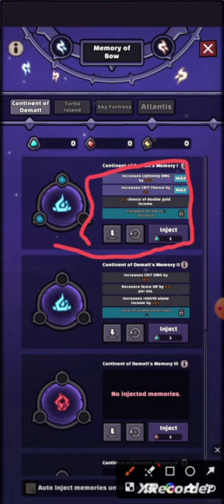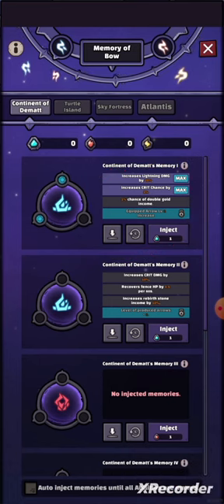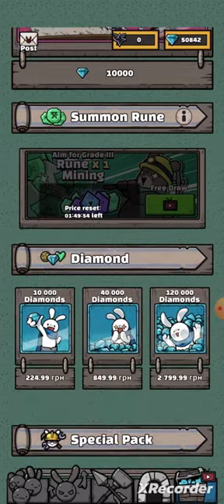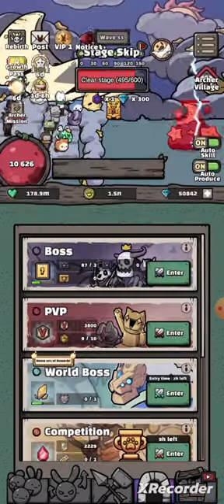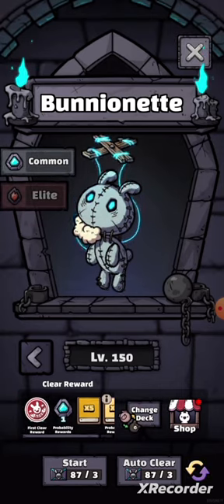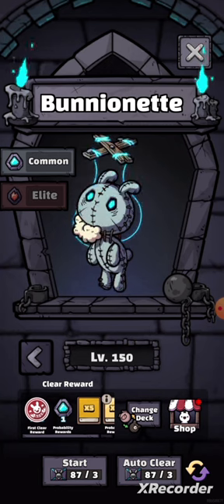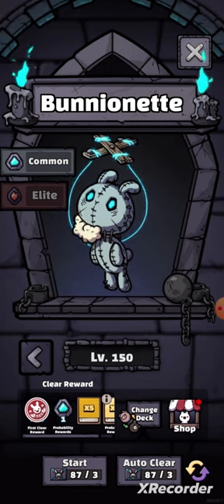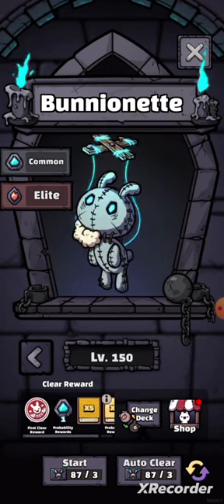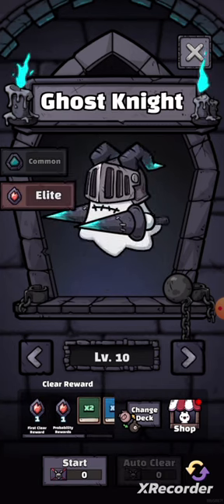Let's go. It's a new boss menu. We go into the boss section and here we see the ordinary boss, and here's the elite one. So let's go to the shop.